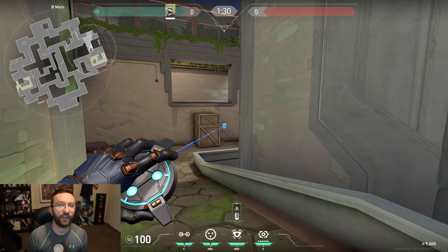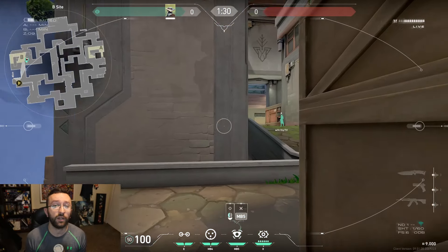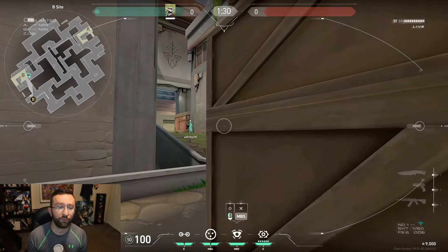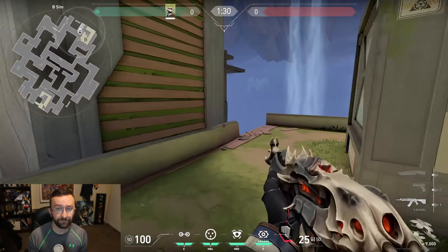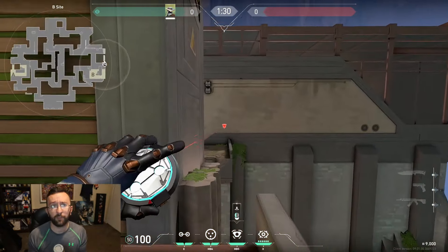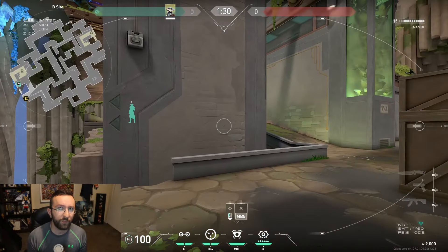There's another aggressive cam that's a little harder to break and harder to see, especially at the start of the round — you can throw it behind the double stack box on B-main. This allows you to see the ramp and pick up auditory cues for the B-main entrance.